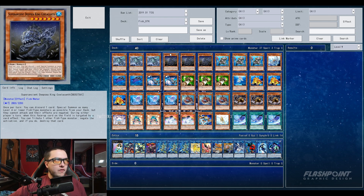For those of you that don't know what Coelacanth does — I didn't know either — it's basically a level seven fish that says: once per turn you can discard one card, special summon as many level four or lower fish type monsters as possible from your deck, but they cannot attack and their effects are negated. Then during your opponent's turn, while this face-up card is on the field and targeted by a card effect, you tribute one other fish type monster to negate and destroy that card.